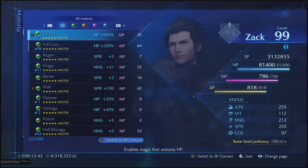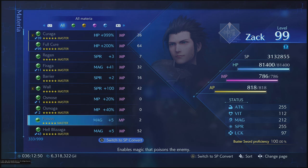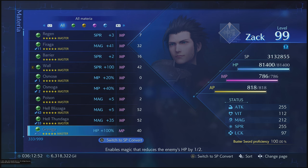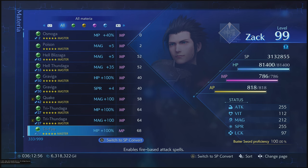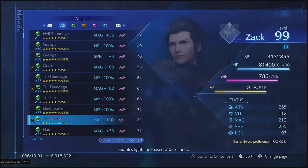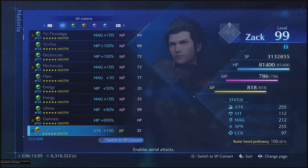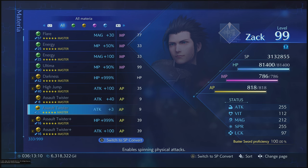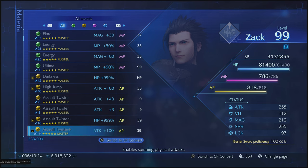For example, this Curaga here is mastered — it's perfect because the ability put on it, which is AP Plus, is completely maxed out. This Wall is completely maxed out, Graviga, Quake, Tri-Thundaga, Electrocute, Energy, Darkness, High Jump, Assault Twister, as well as this one.